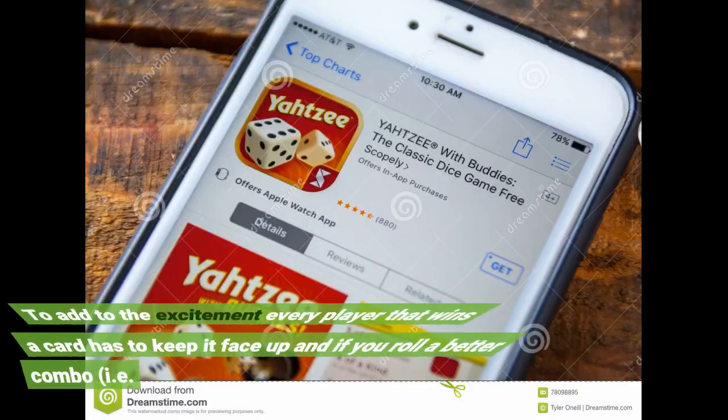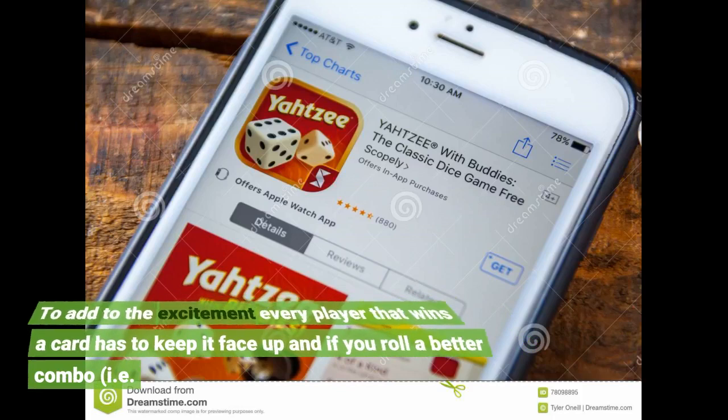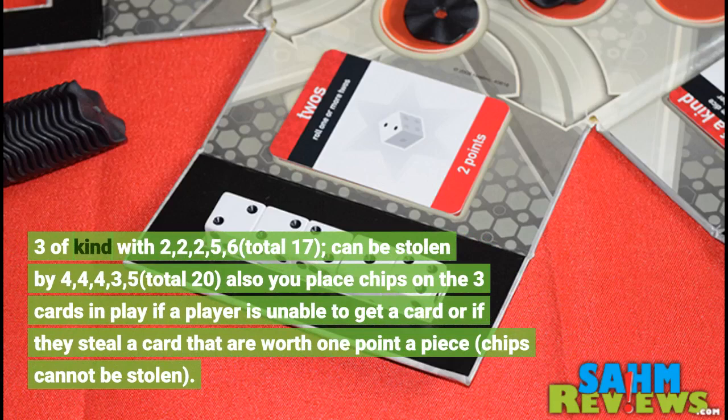To add to the excitement, every player that wins a card has to keep it face up, and if you roll a better combo — i.e., three of a kind with two, two, two, five, six totaling 17 — it can be stolen by a higher roll like four, four, four, three, five totaling 20. Also, you place chips on the three cards in play if a player is unable to get a card, or if they steal a card; chips are worth one point apiece and cannot be stolen.